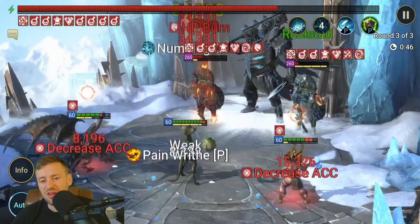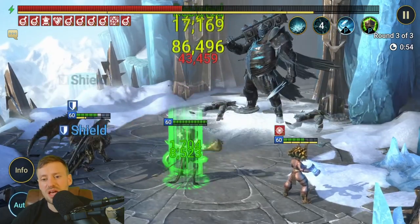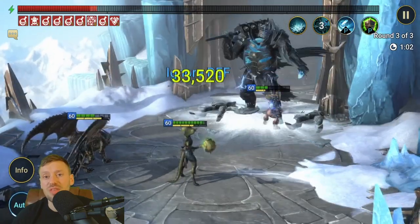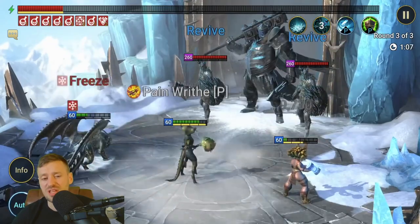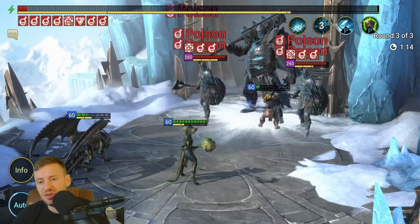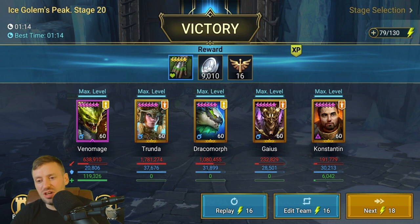Now it's all about Venom Age finishing the boss. It's a super safe run — the only slightly annoying thing is his decreased attack hasn't landed on the boss, which would be nice for survivability. This run is 100% safe though. We want the other champions to sort of die on the way so Venom Age can just carry us on the boss. Final time: one minute 14. Trunda did 1.8 million damage, Draco did 1 million while also throwing out decreased defense and weaken. Venom Age didn't do huge damage here, but if all those champions had died on the way to the boss, he could solo it easily and it'd still be a super fast run.